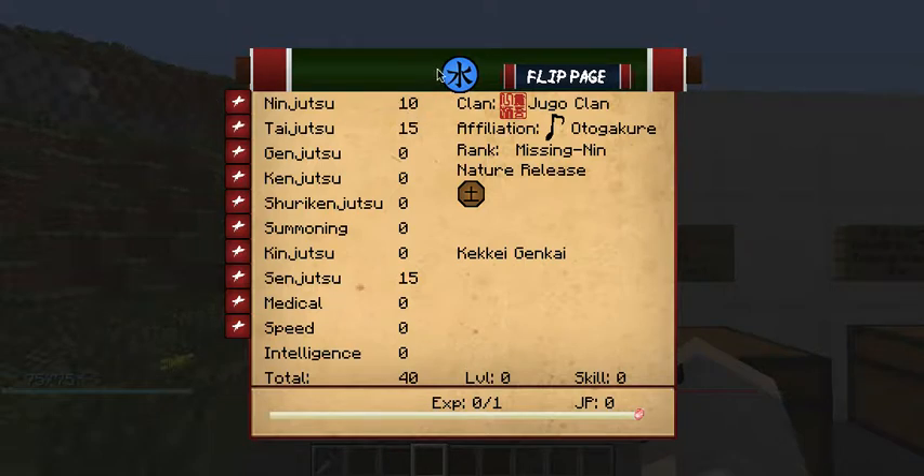Ninjutsu is probably one of the most important stats, as it gives you more chakra and can boost the damage of some jutsus.